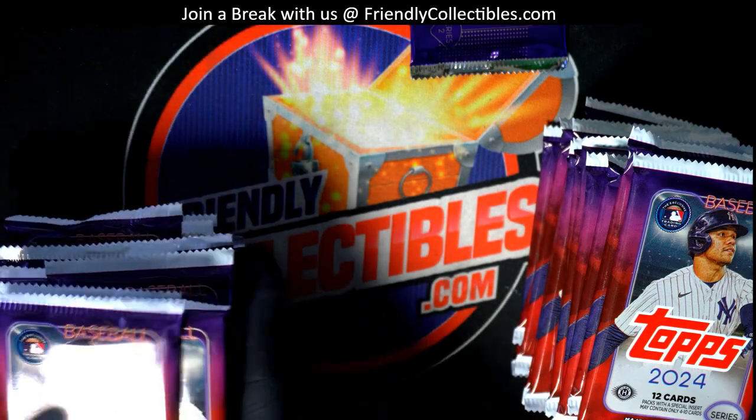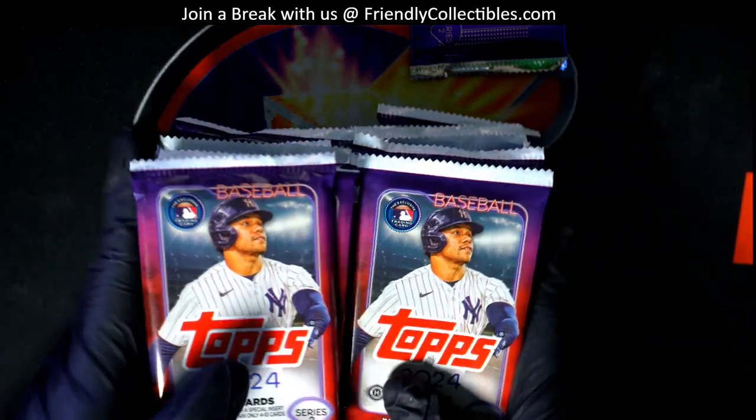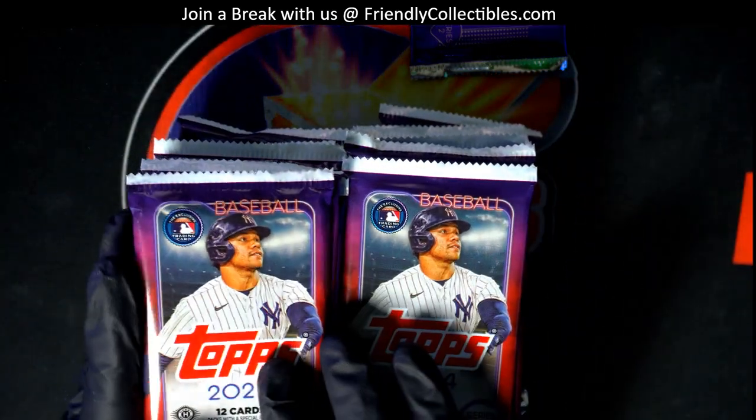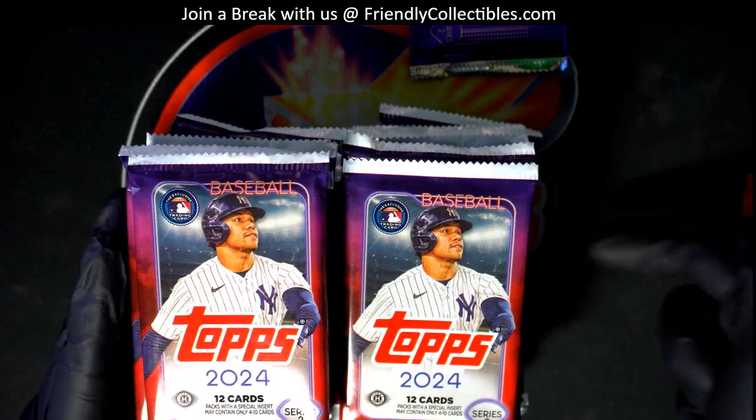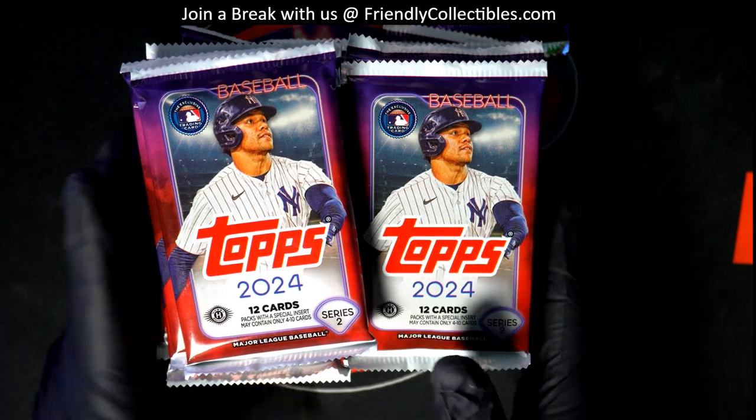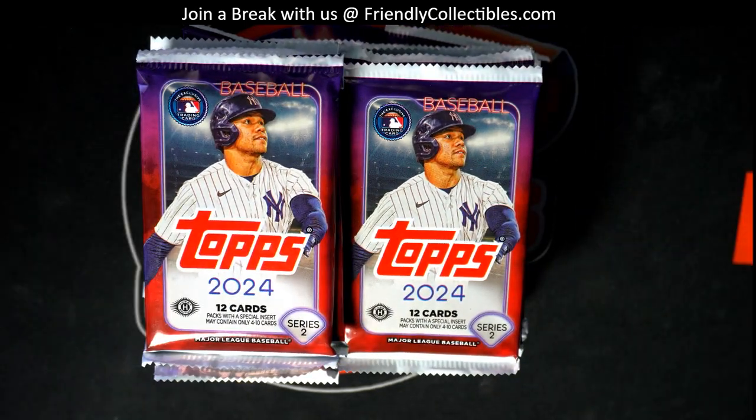Alright, I got these all shuffled together. Clay, if you want to, you can pick four numbers — this is number one, this is number 28 — so you can pick four numbers one through 28. Whatever feels lucky, man. I hope you pick a nice one out of your packs.